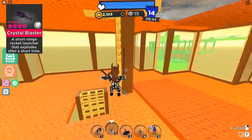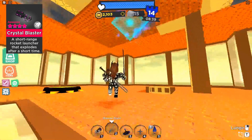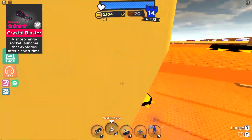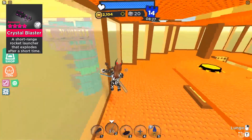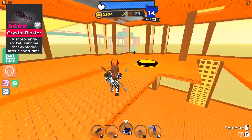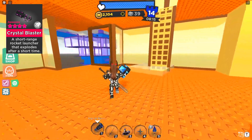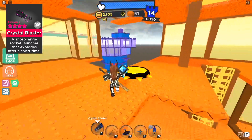Next up is the Crystal Blaster. Now, I know a lot of you are going to disagree, but it's true — Crystal is amazing, and it's actually been banned in tournaments for spamming. The Crystal Blaster is unique in that after roughly flying for around 0.75 seconds, it detonates no matter what. It also has increased damage and a decreased reload, making it amazing for close-range combat.